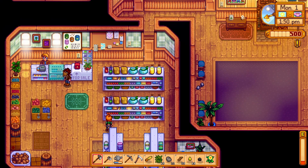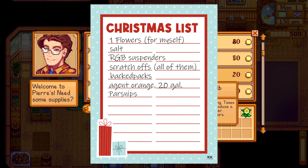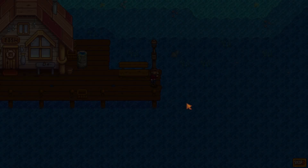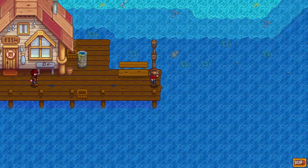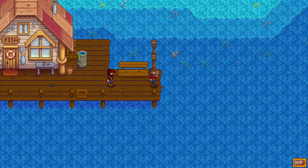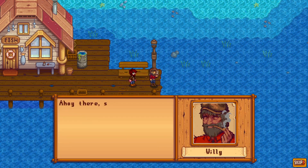Next, we have Pierre, the owner of the town's general store. He'll be here often to pick up the essentials. He hates garlic and loves squid. Then we have Willie. Willie is a kindred spirit. He loves the ocean and, more importantly, fishing. He thinks gold is alright, and dislikes any and all fungi.